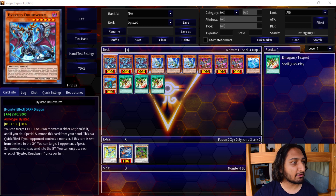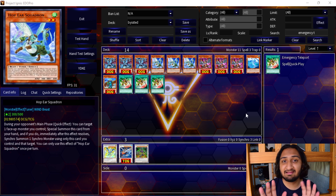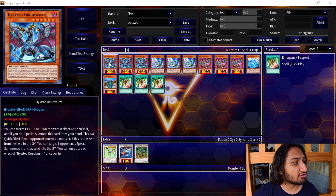So as you can see on screen, in the Darkwing Blast set that's coming out, there's the Bested stuff. I thought there was nothing for Synchron, but then I actually read the effects and you can Synchro Summon on turn zero, or you can set up your board for protection going into your turn. This is a purely going-second strategy — we could potentially build a Synchron deck going second. It's a little mad but hear me out.